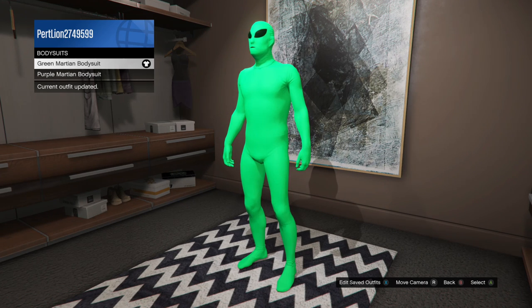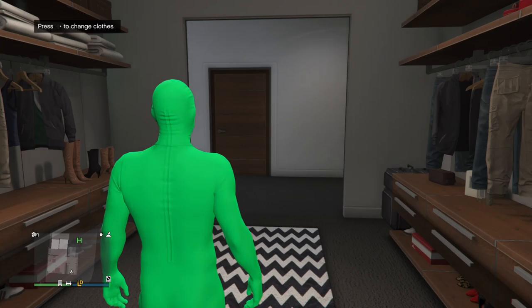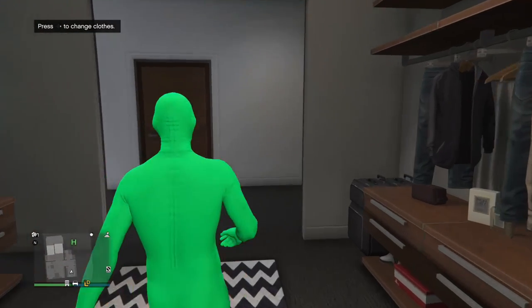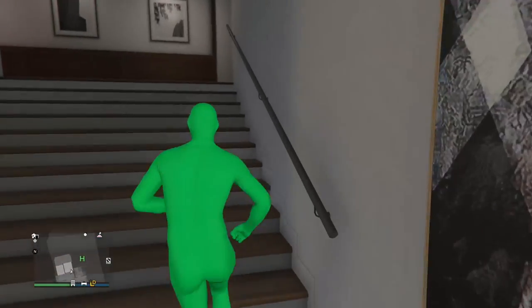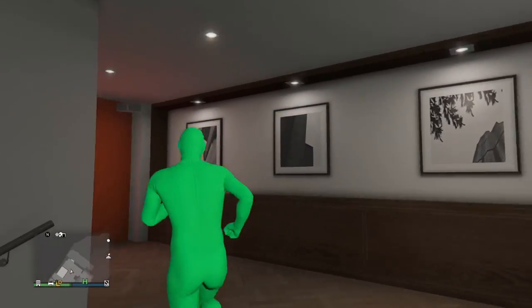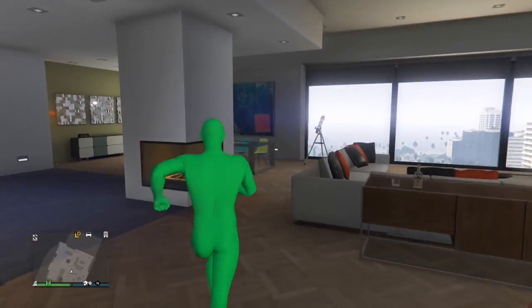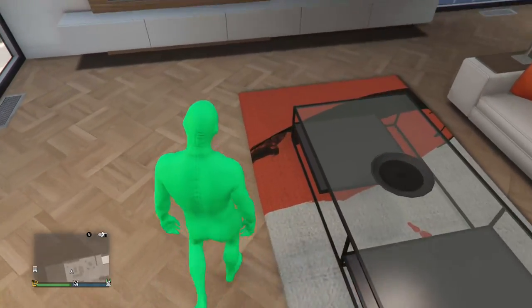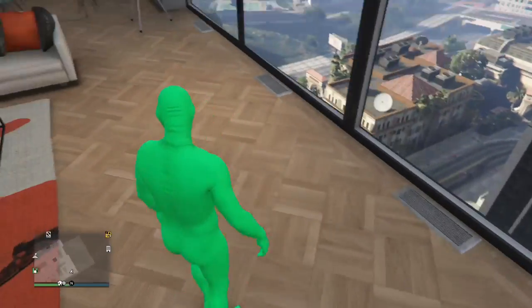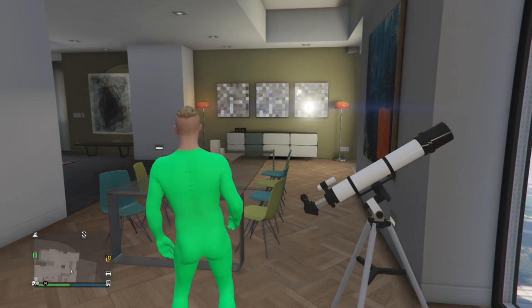First, you're going to want to change into your green or purple or whatever you want — your bodysuit in general. I'm personally green. I like green, so I'm in the green one. Then you're going to want to go to your telescope. Come around here and run across it, spamming the button to do it.